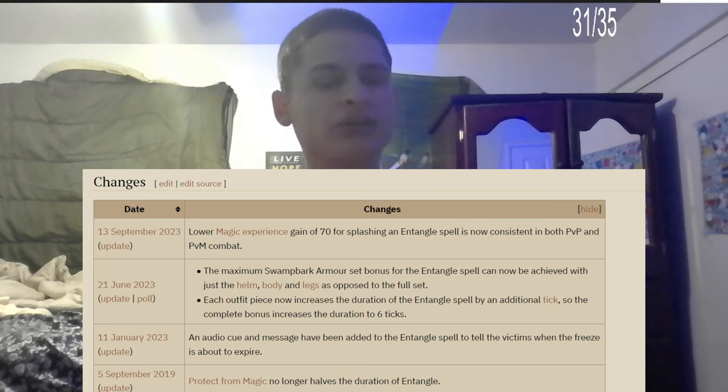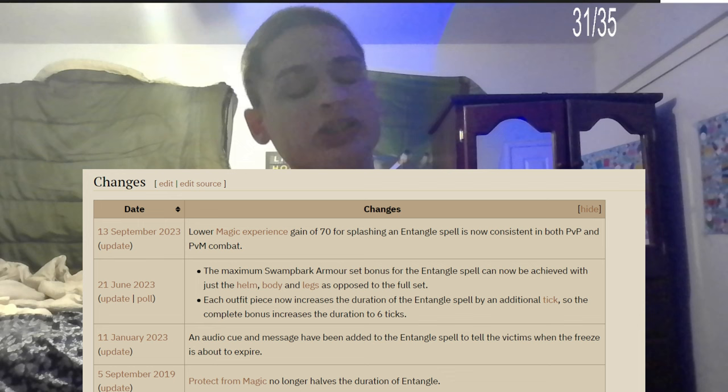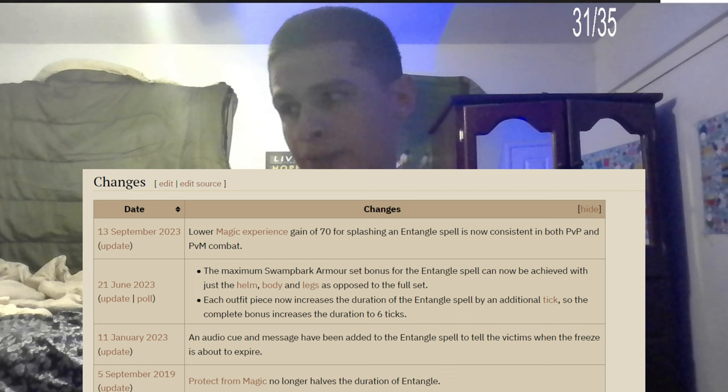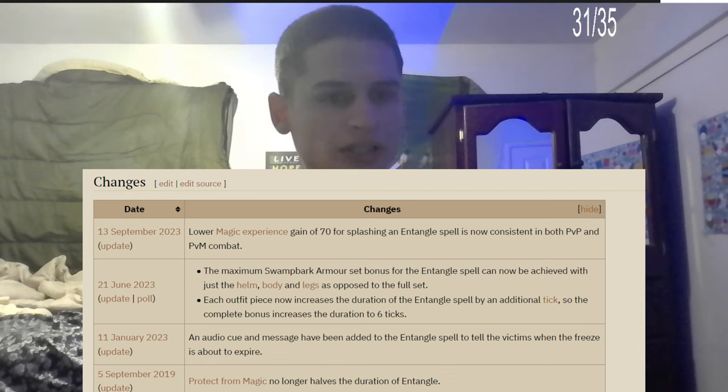Each outfit piece now increases the duration of Entangle by an additional tick, and the complete bonus increases the duration by six ticks. It's very good; however, Swamp Bark is not the best magic armor — it will splash a lot more since you don't have the defense bonuses — but those extra freeze seconds are very much worth it.